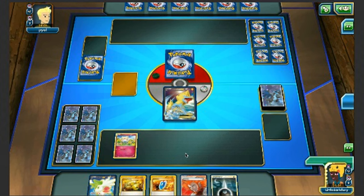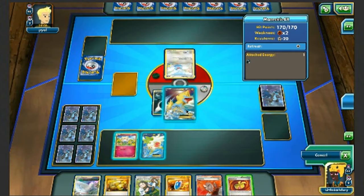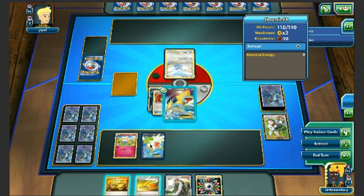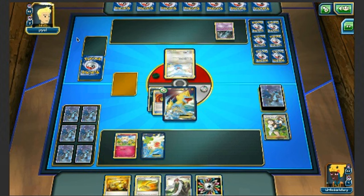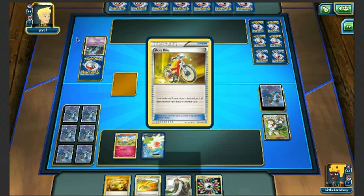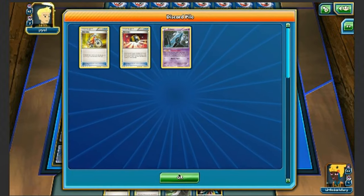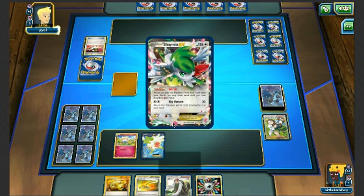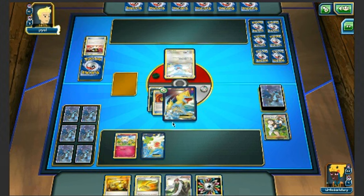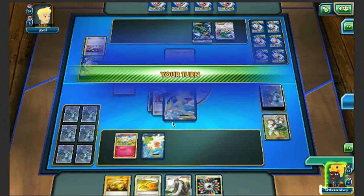I'll play Muscle Band, go for Birch's Observations, and pass. My opponent benches an Unown — this is probably a Mega Rayquaza deck, which is fine since we have Manectric and Mega Manectric. I really want to get rid of Altaria/Swablu because once Altaria is in play, our Mega Manectric won't be one-shotting Mega Rayquazas. We see a Skyfield, a Shaman, and Rayquazas confirmed — it's a Mega Rayquaza deck.